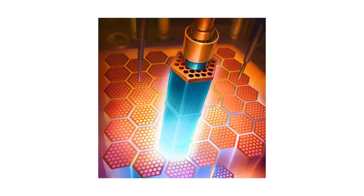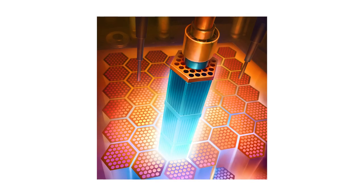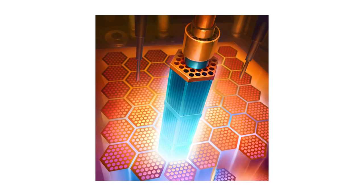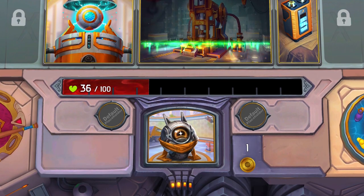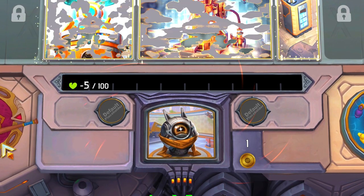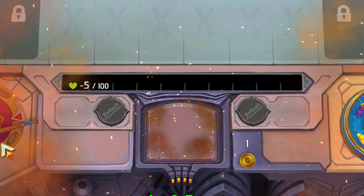And a heat mechanic in which Dooley builds up heat and then dissipates that heat somehow. Dooley's other items check that heat level and have different results based on where you are. It felt like a classic mecha game where you've got a lot of powerful things, but they build up a lot of heat — and if you don't manage that, you set yourself on fire.